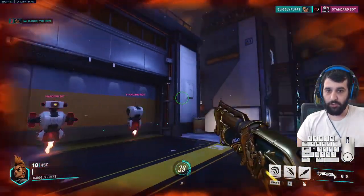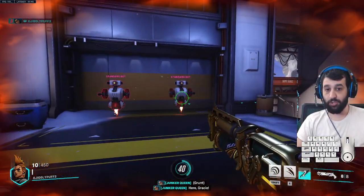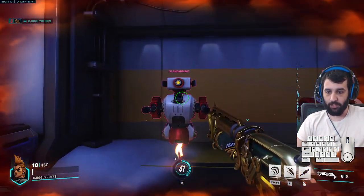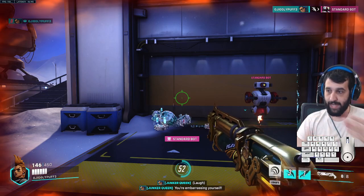Everything else stacks — so I can throw Gracie into Carnage and those two will both stack on top of each other, giving you more wound healing simultaneously.